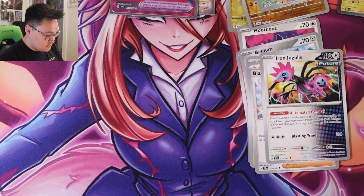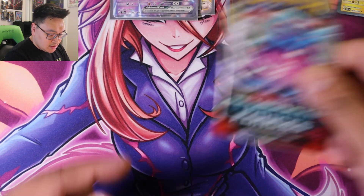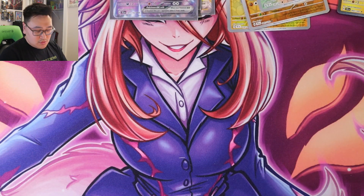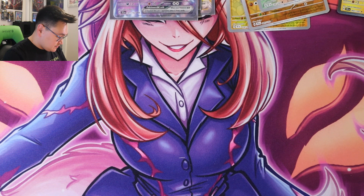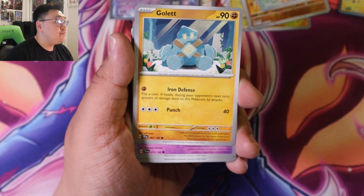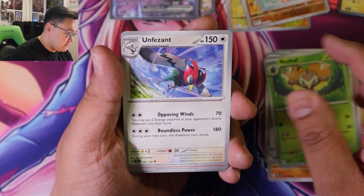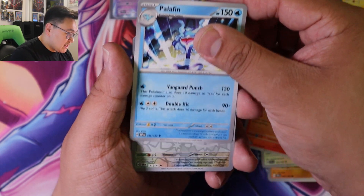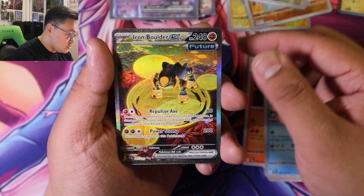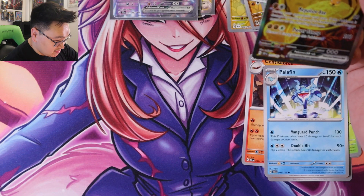Three hits so far, two packs to go. Here we go — code card. We got dark type, Gallade, Elgyem, Meltan, Nuzleaf, Unfezant, Camerupt, Palafin, Cinccino, and an Iron Boulder EX with a Melmetal behind — nice!